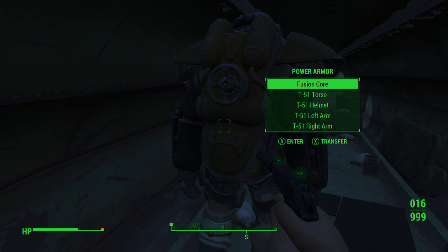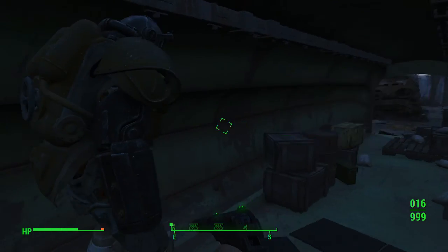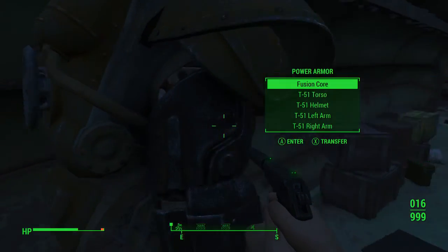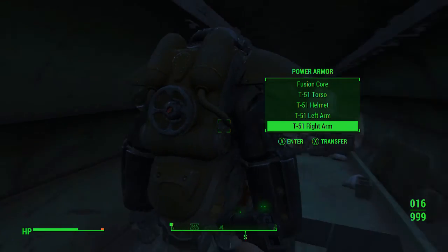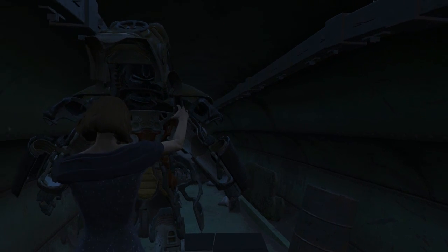And then you come back here and here is your power armor. It comes with a fusion core, and mine came with four pieces of T-51 power armor. It's going to sound weird, but I'm actually really happy to get T-51 because I only have like one set of T-51 in my collection at my house.